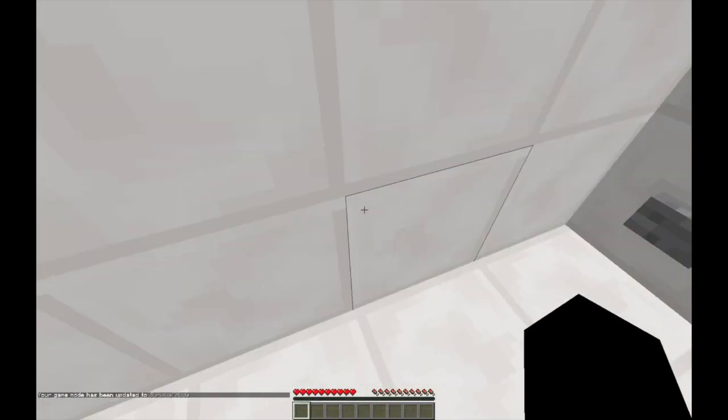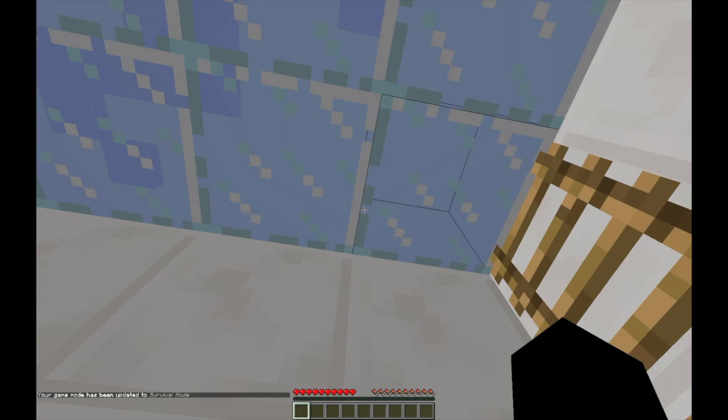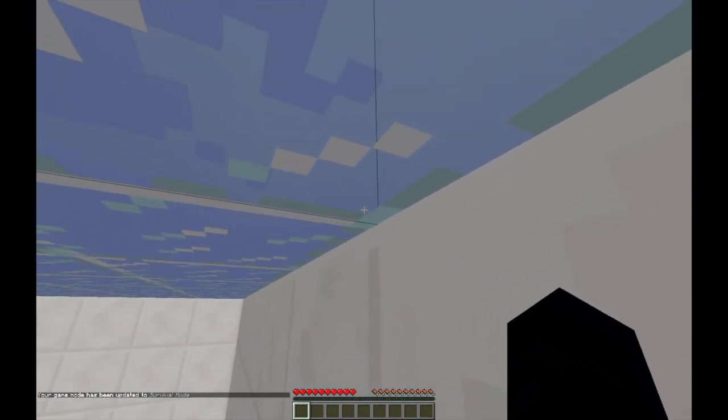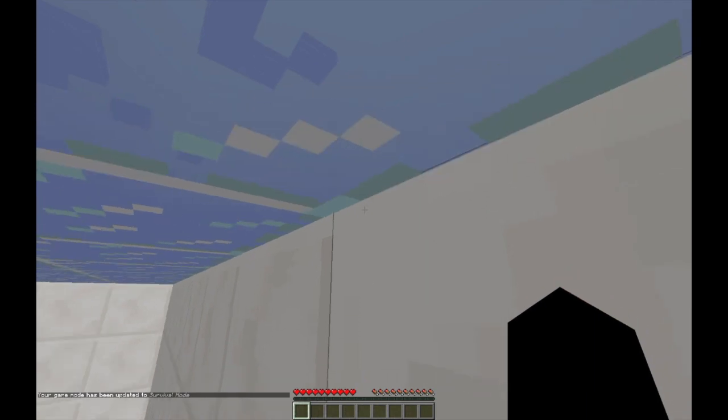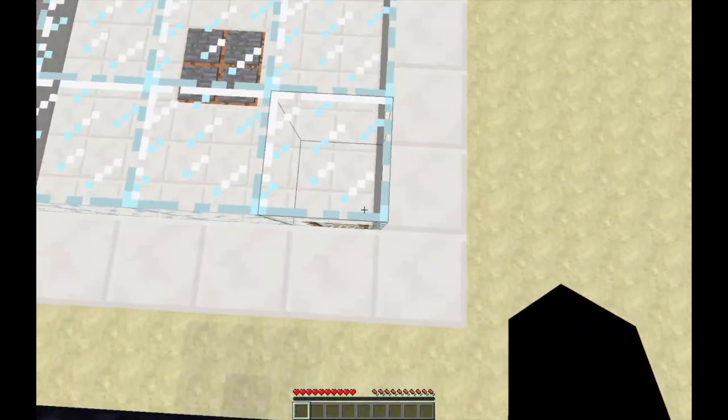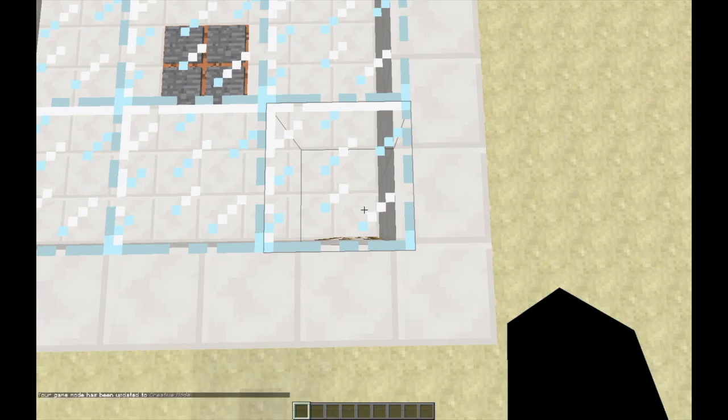I also want to show you guys an interesting bug that even between snapshots hasn't been fixed. I haven't told anybody about this yet, but I'm hopefully going to remember to report it. If not, you guys should report it — but by holding shift, you could glitch through blocks if you're under them.